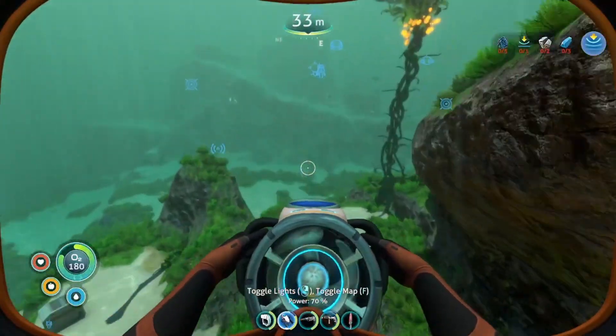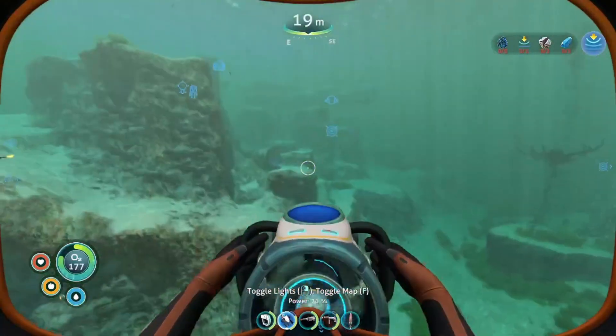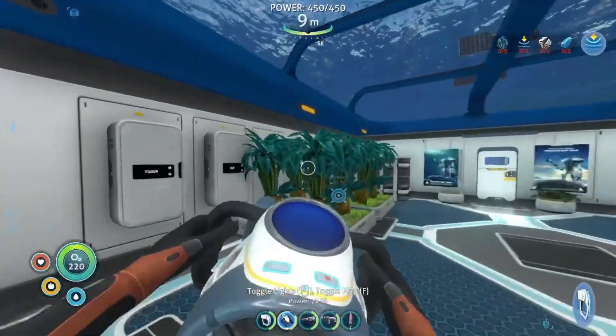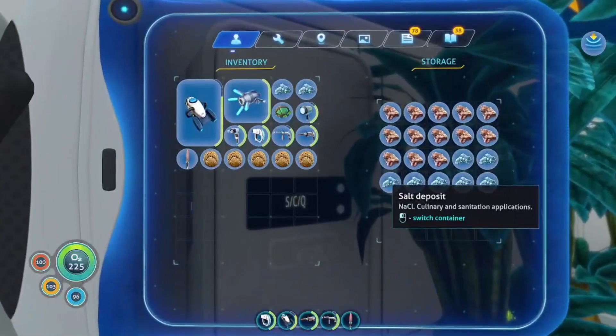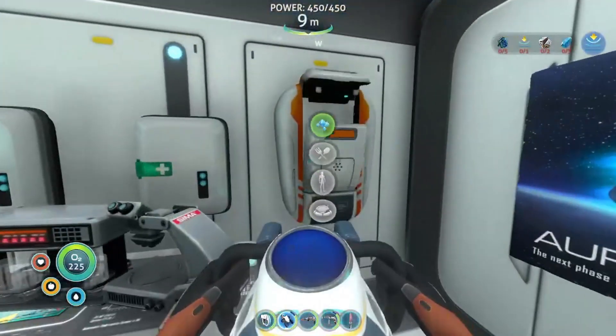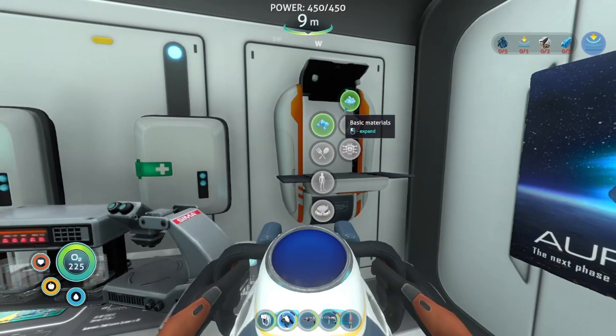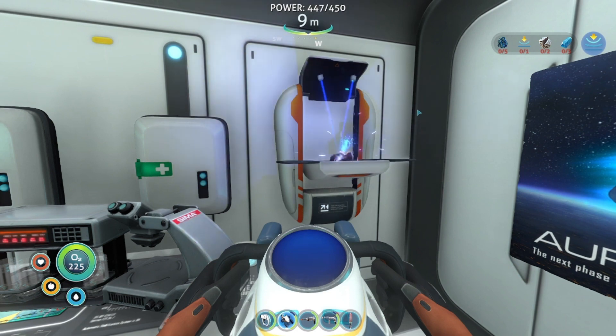You go back to your base — I didn't really find any salt today, but I have a decent amount saved up. Grab five coral tube samples, head over to your fabricator, and craft bleach. It's under Resources → Basic Materials → Bleach. Craft one bleach, it costs one of each.